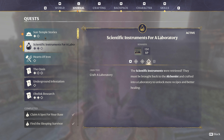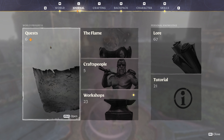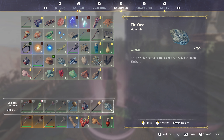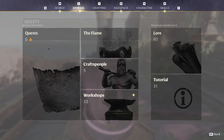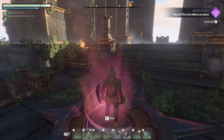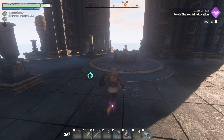We've got sun temple stories, stuff for the laboratory, they must be brought back. That one is just craft a laboratory - we have that. Heart of iron - that's a spot for the blacksmith, it's to the south of here.